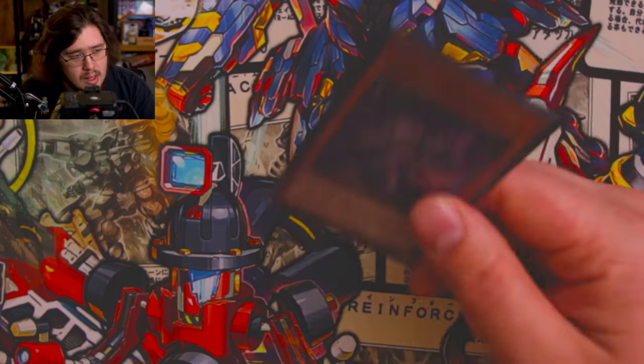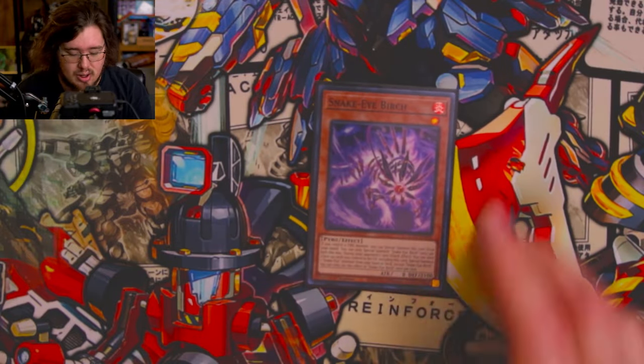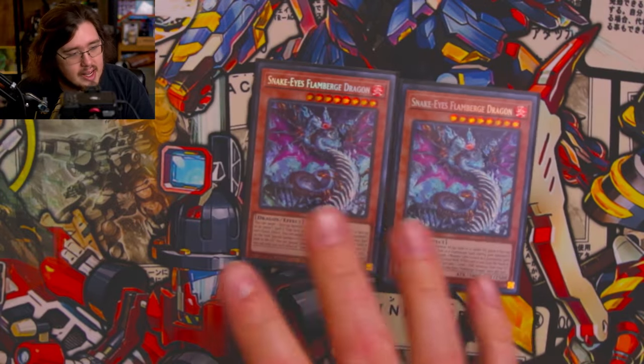We're also playing one Snake Eye Birch. This can tag itself out with a face-up card during your opponent's turn as a quick effect, and if you control a fire monster you can just special summon it from hand. So you can add it off of Ash and get a free special summon off of it.